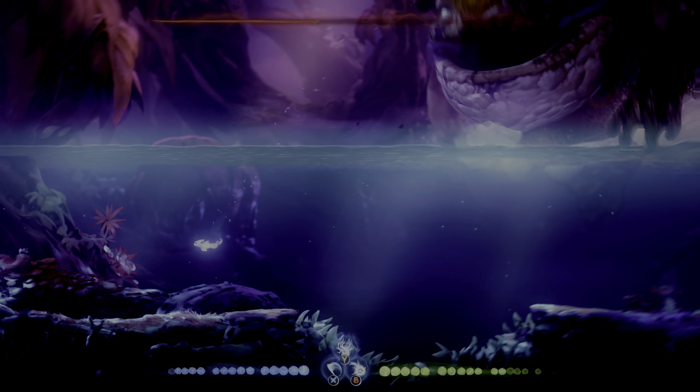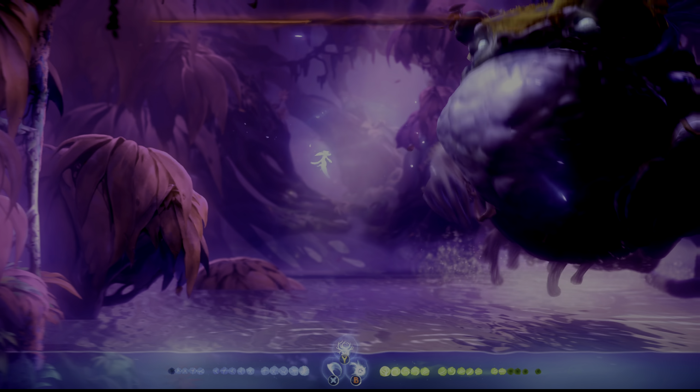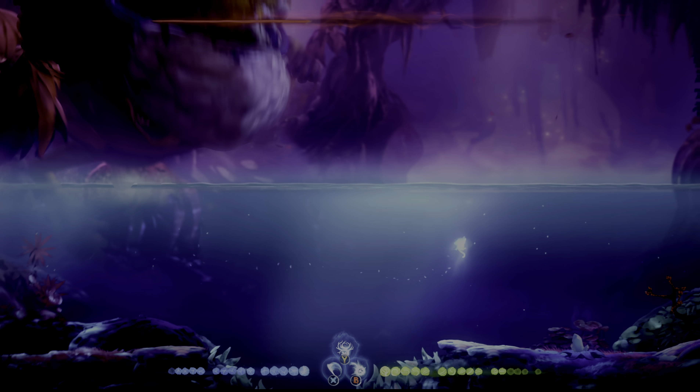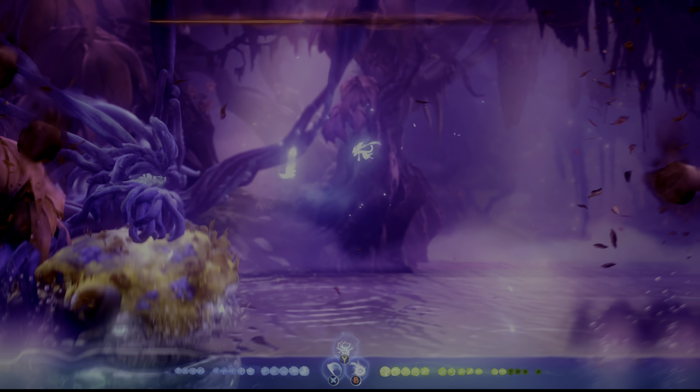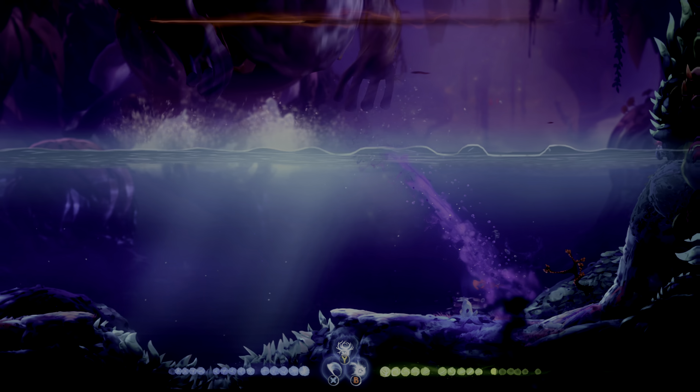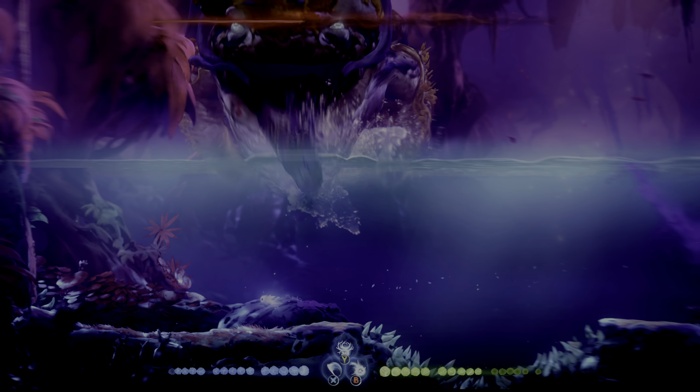Eventually he will also shoot projectiles into the water, and there are two kinds of projectiles. There are regular missile-type projectiles, which you can bash back to him for a decent amount of damage. But then there are also projectiles that are just these dark rocks, and those cannot be bashed back.